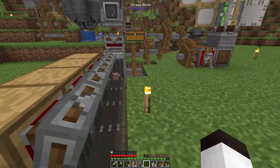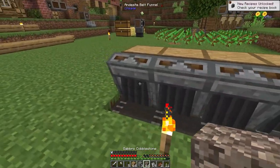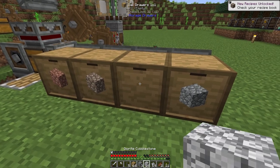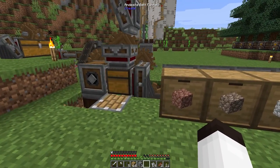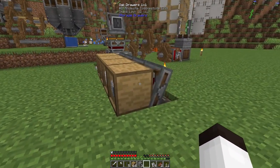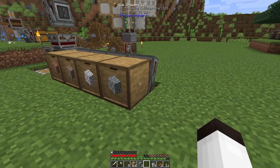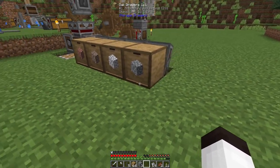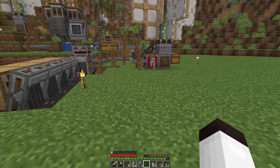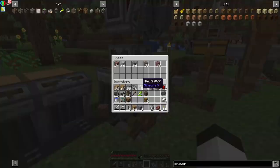Placing andesite, diorite, and gabbro into the various drawer spots. Now everything is being sorted out through four storage drawers. The idea is to add the last funnel here to output the andesite, which can then combine with the chest over here to make andesite alloy. This system will automatically unload the entire chest for us — that's awesome.